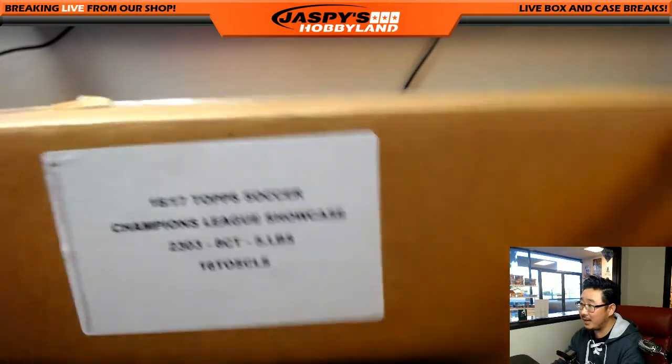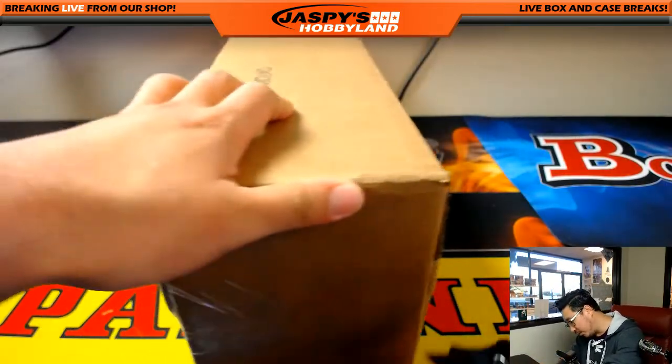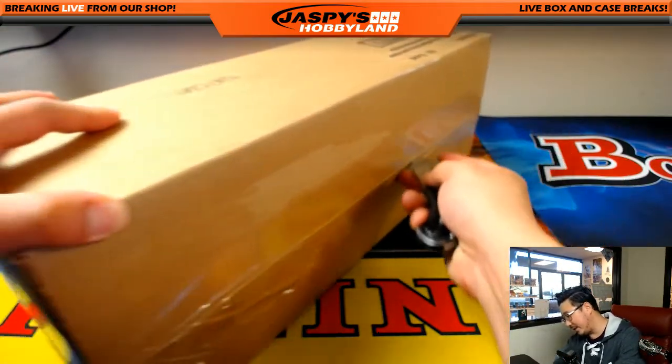Fresh case, eight boxes — two boxes of this one. So let's pop this one open first and select which boxes we're going to do, then open up the boxes, number the packs, then randomize names, randomize packs, open up the packs, see what hits you get.